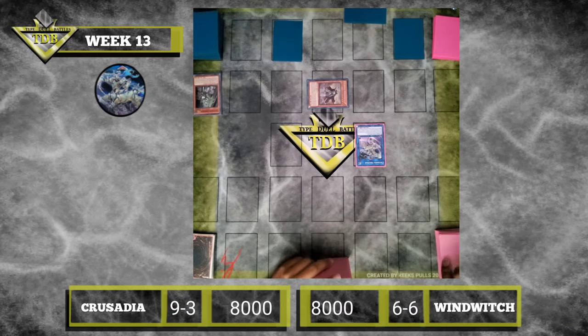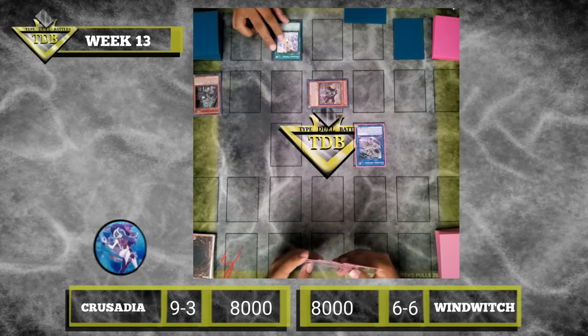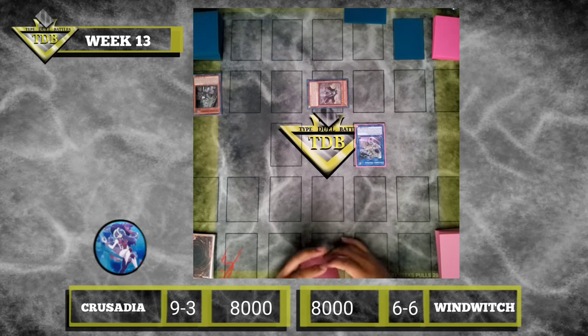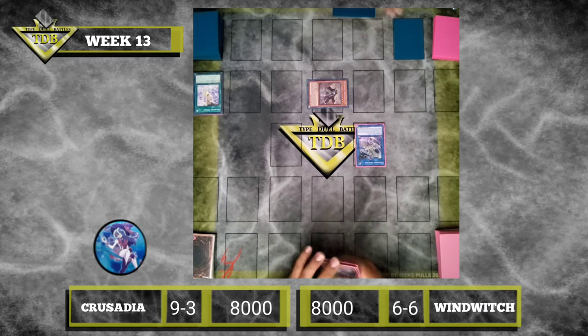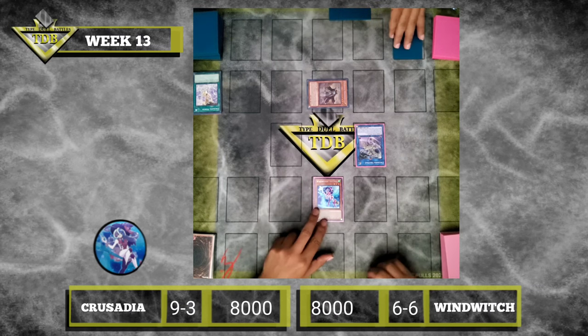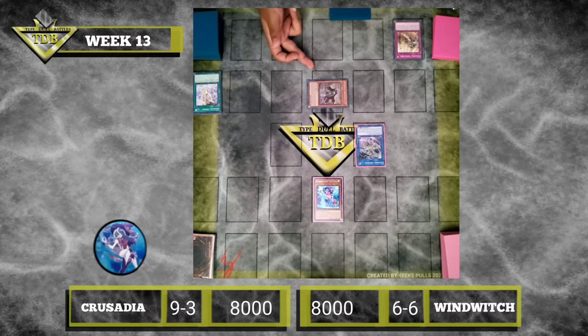Okay, you in? Yeah, I draw. Standby phase. I'm gonna activate Crusadia Power — I can target a Crusadia Monster I control; that Crusadia Monster is unaffected by card effects. I'm targeting Eagle Max. And it's a quick play, so it's unaffected. Special Ice Spell. Activate effect. Activate Crusadia Vanguard.